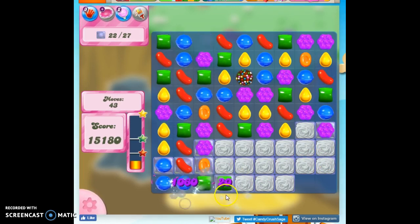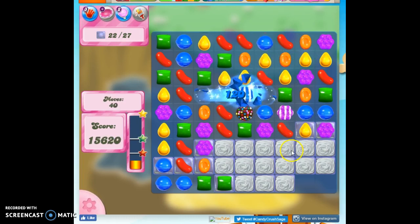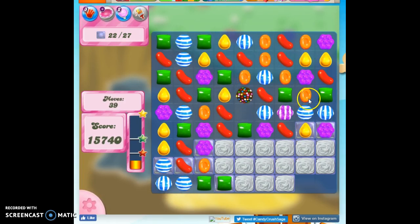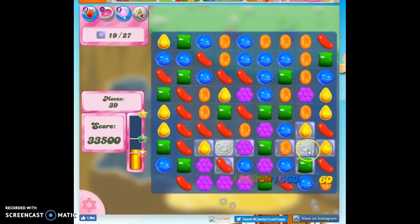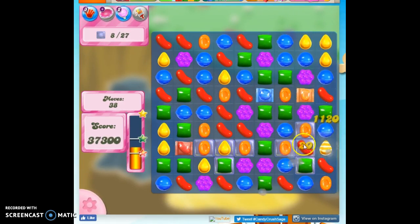I'm going to do this, which gets me on this lower area. I think I can make a stripe here, and now I can do this. This is a pretty good setup to have on a board like this — we've got quite a few blue pointed in different directions. This not only helps take out that meringue frosting, but it's also getting rid of some of the jelly underneath.